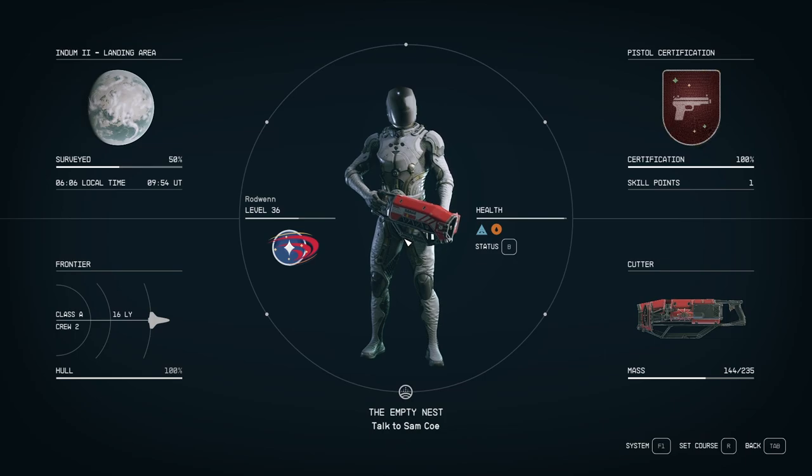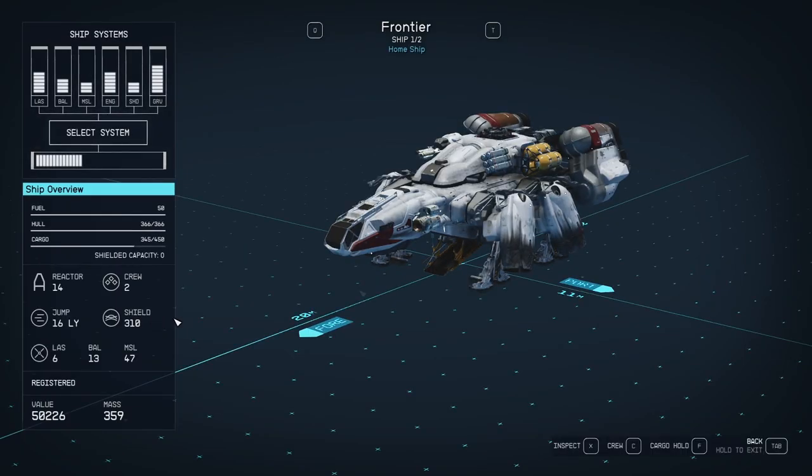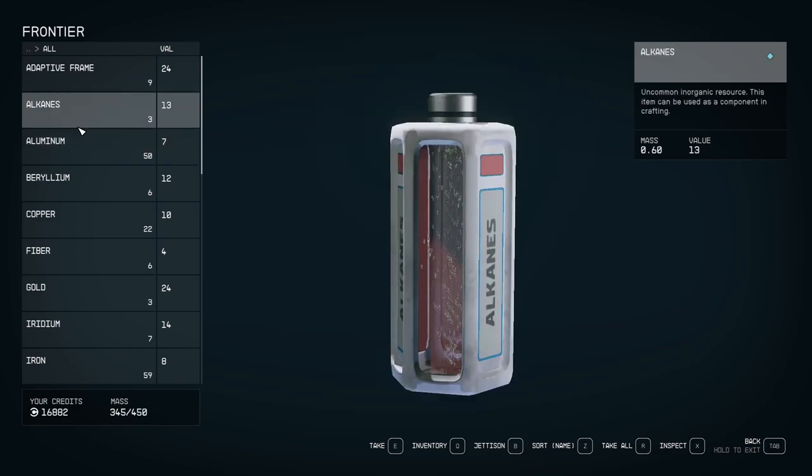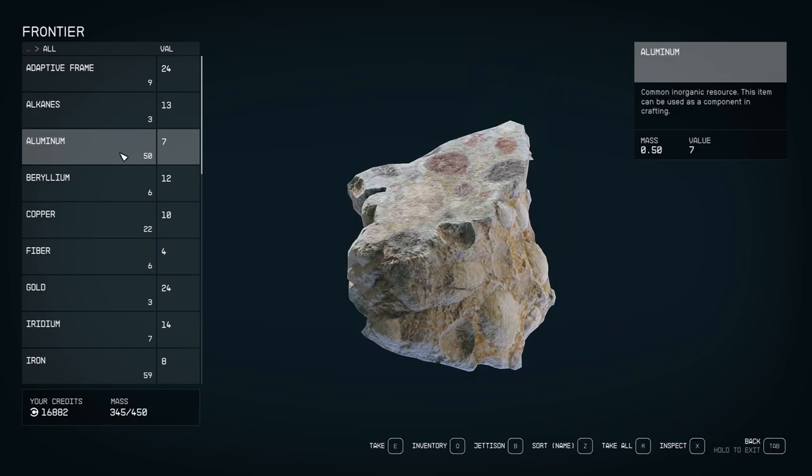The next way will be to open your character's screen and click on the ship in the bottom left, then press the cargo button. This new screen will show you what is in your ship's cargo hold. But if you are close enough to your ship, you will be able to transfer items into your cargo and take them out from this screen.